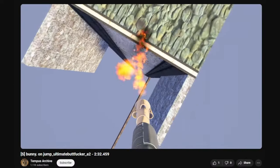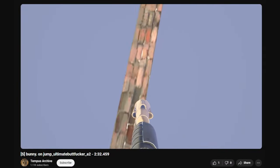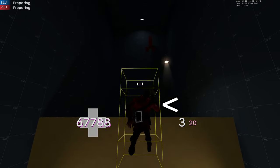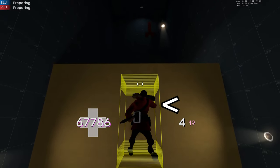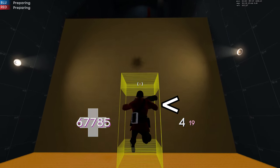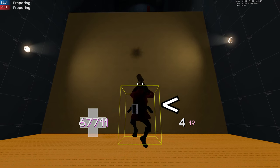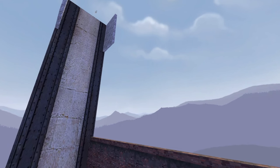I won't go into the exact details that make this technique work, but basically when falling really fast, the game skips some units of collision checking to catch up to the player model. We can abuse this by jumping on the teleport trigger the same frame that the game is trying to catch up, thus skipping the teleport trigger.